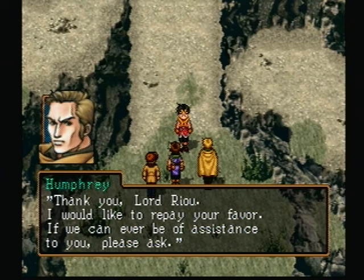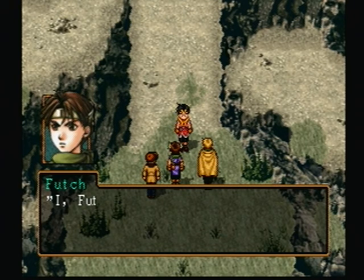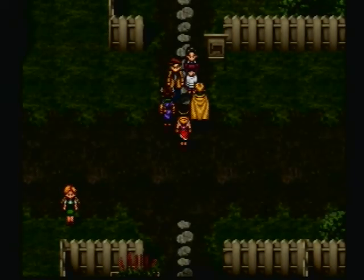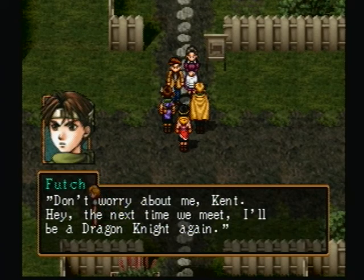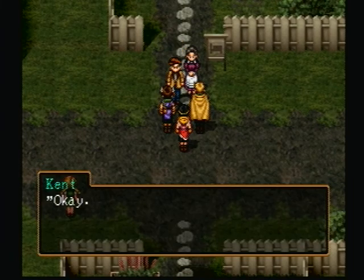Nanami needs healing the most, and Nanami needs defense the most. I'm going to heal with Joey this turn, have Futch heal, and Nanami attack. After this I'm probably going to put up Revenge Earth on Humphrey and beef up Ryu's defenses as well as Humphrey's. I think I'll be set for the rest of the fight.